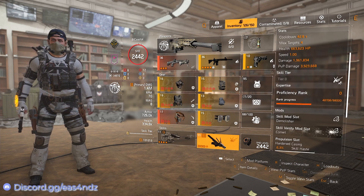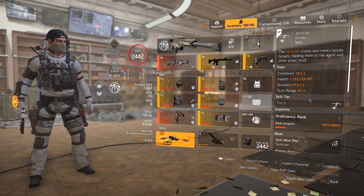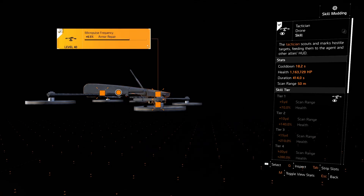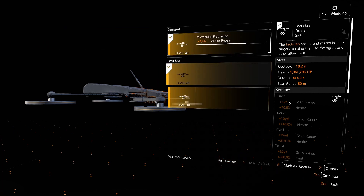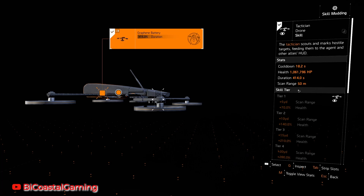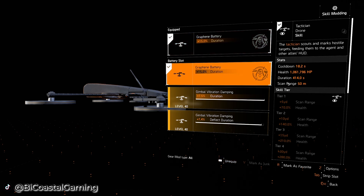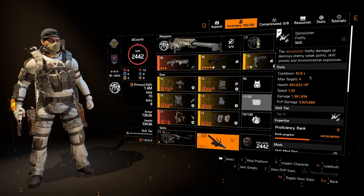I'm also using a pair of Fox's Prayer kneepads with damage to target out of cover and critical hit damage. Going over the skills: I am using the Tactician Drone — as you'll see in the gameplay — just to tell which side the enemies are coming from. I'm using the Duration mod, Health, and Armor Repair because there's nothing else useful here. I do not want to use the Scan Range mod because it causes too many lines across the map, which gets confusing. The 15% Duration mod keeps it up much longer — the base duration is 387 seconds and with the mod it is 414 seconds, which is about a minute longer.